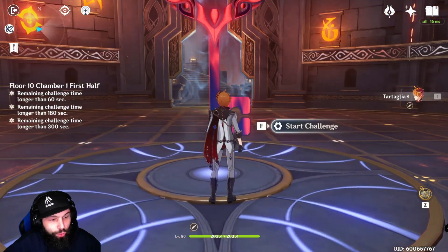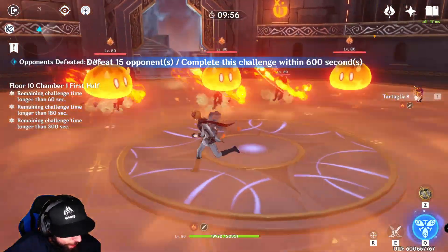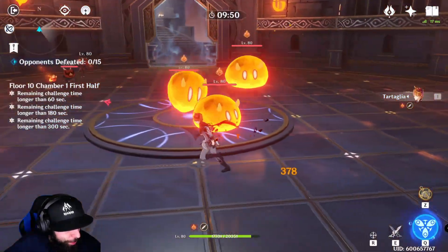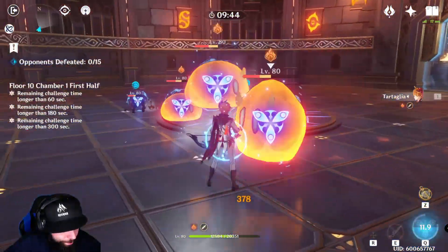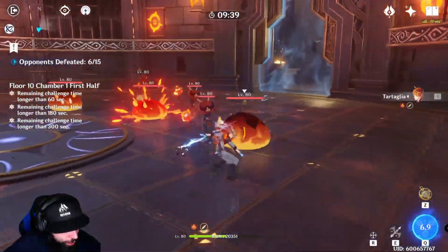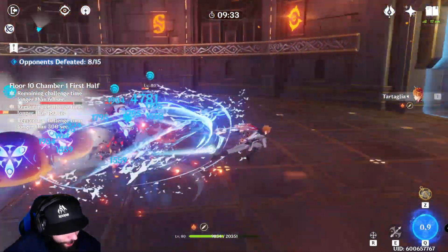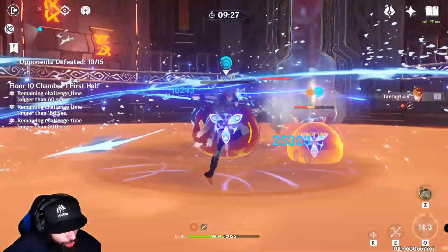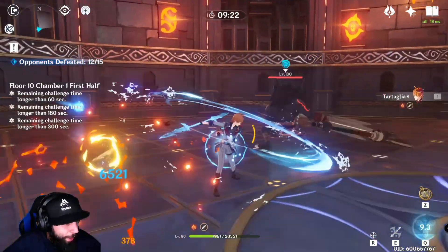For his ult, he has two different ults — one in ranged and one in melee mode. The one in ranged mode applies Riptide status to every enemy and restores 15 of the energy used, so you can use that to set up your fight. You can ult, switch to melee, and go from there. In melee mode, his ult will do damage and also perform a Riptide Blast on enemies affected by the Riptide status effect.